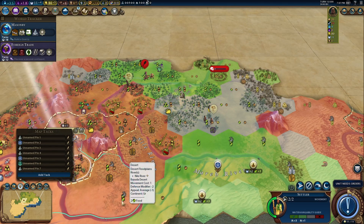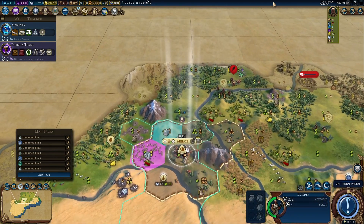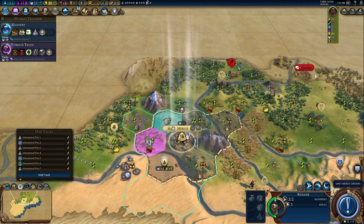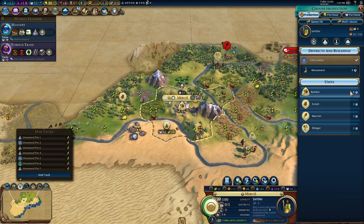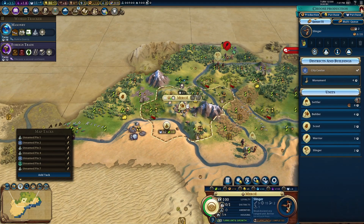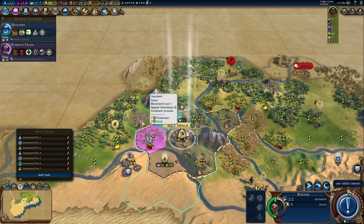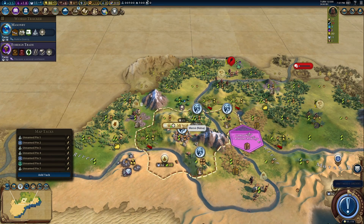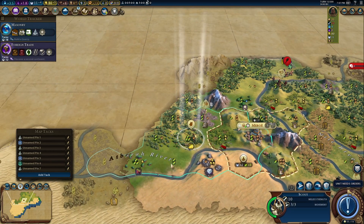You'll cross the river next turn. I don't want that settle to get messed up. We're working really good production tiles, and honestly I do not need this settler right now. Let's get another slinger. Yeah, I totally need to boost that — I'll do it next turn.